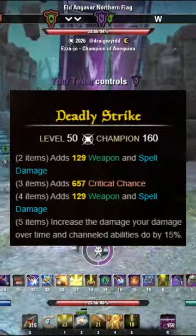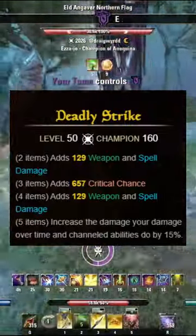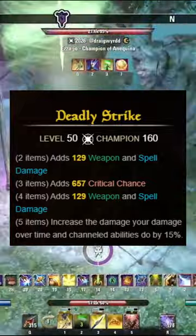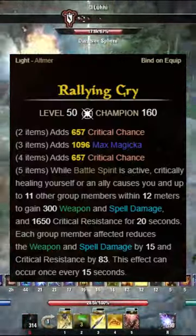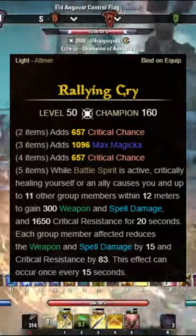The first set we're using is Deadly Strike, which increases the damage of our DoTs and channeled abilities. We're using this on 3 body pieces and the front bar dual wield weapons. Paired with that we're using Rallying Cry, which increases our damage and crit resistance. We have this on the back bar weapon, 2 jewellery, and 1 body piece.